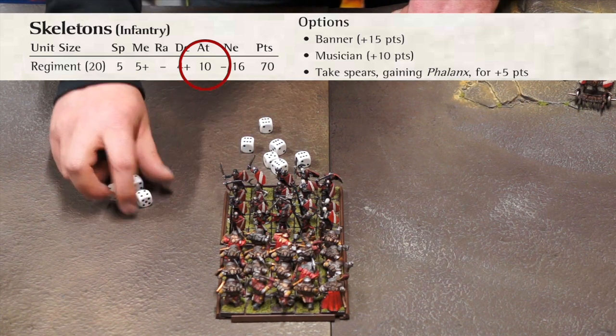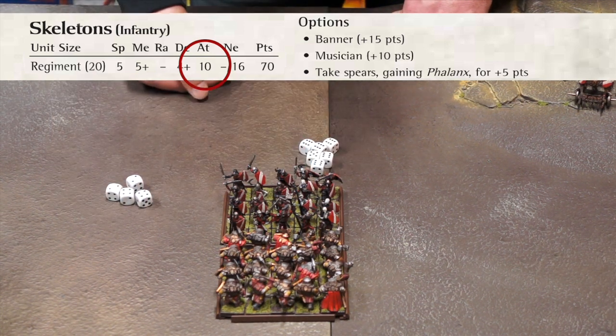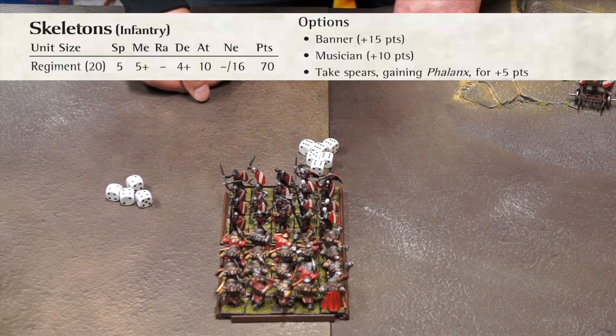If your unit is attacking an enemy to the flank, it doubles its attacks. If your unit is attacking an enemy to the rear, it trebles its attacks. The dice rolled with any modifiers must score a number equal to or higher than its melee attack value in order to hit.